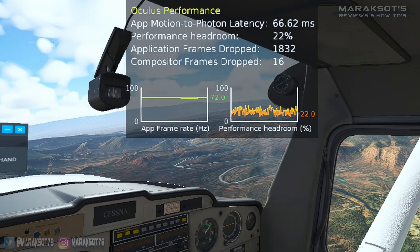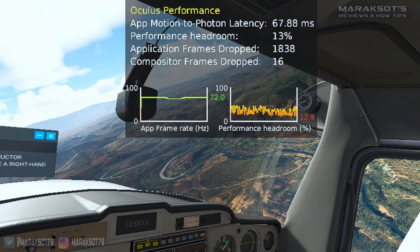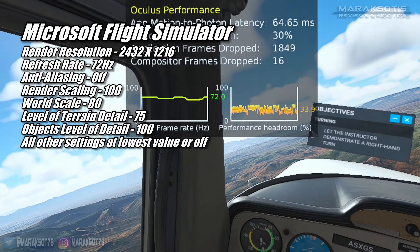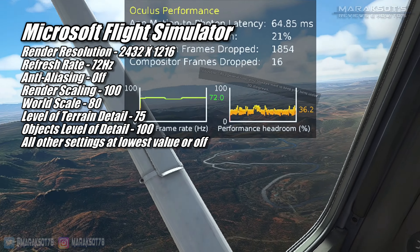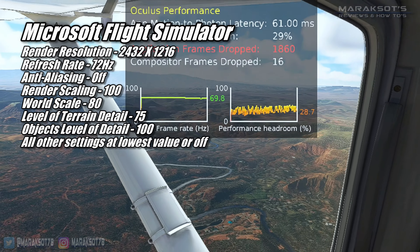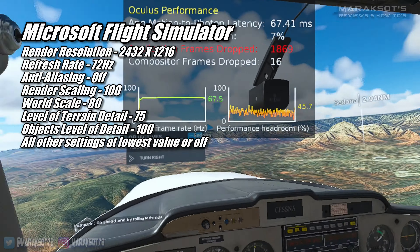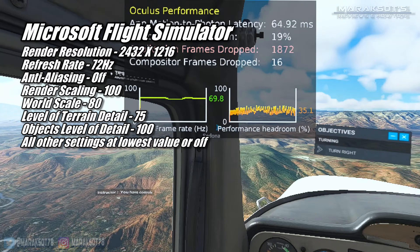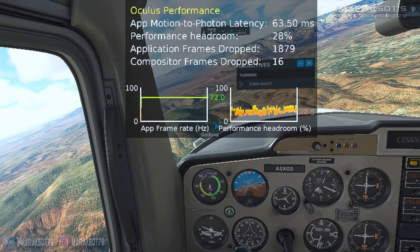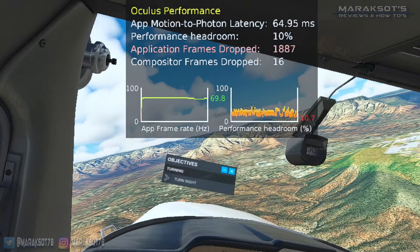Microsoft Flight Simulator is the most difficult game to run in VR that I know of, so I knew I'd have to keep settings pretty low. I set the render resolution as low as the Oculus app goes — 2432 by 1216 — and the refresh rate to 72Hz. In the VR graphics settings, I turned anti-aliasing off, left render scaling at 100, turned world scale down to 80, terrain detail to 75, objects level of detail to 100, and set everything else to its lowest value or off. Using these settings, the 3060 Ti gave a pretty consistent frame rate around 72 FPS during training flights over Sedona, Arizona.